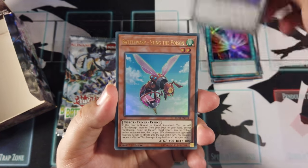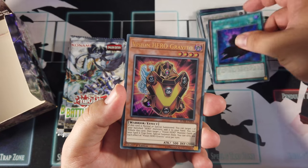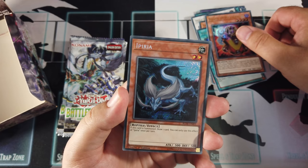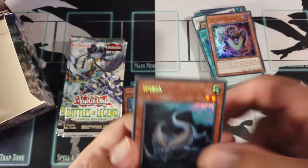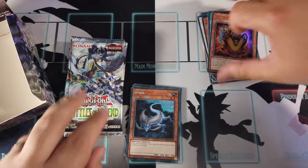Herald of the Arclight, Battle Wasp Sting the Poison, Vision Release, Vision Hero Gravito, and Iparia. What do I know that from? I know it from something but I have no idea what. Someone tell me what Iparia is from originally because I'm not going to bother Googling it.